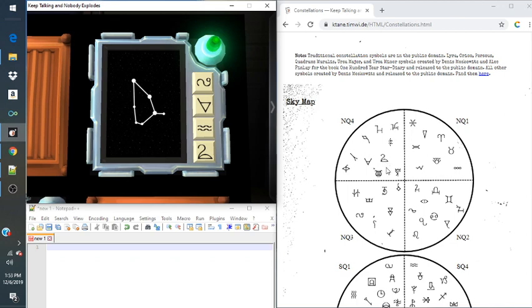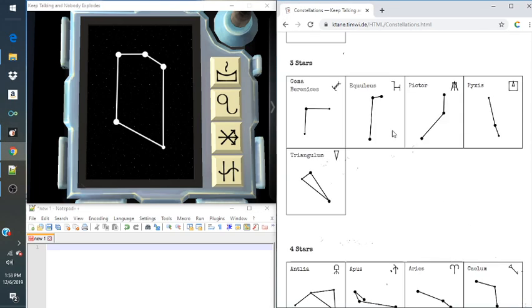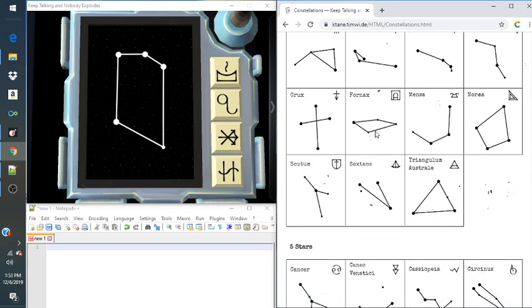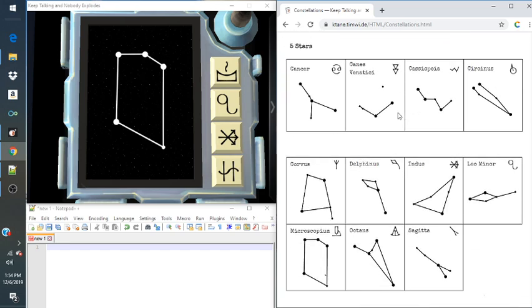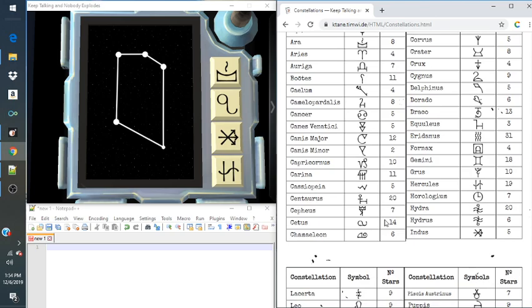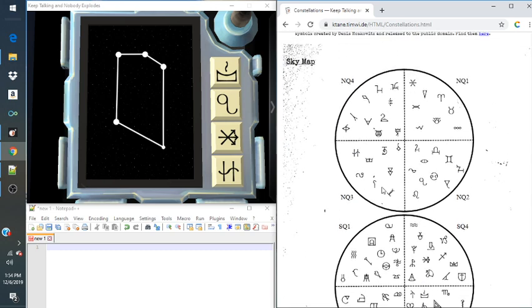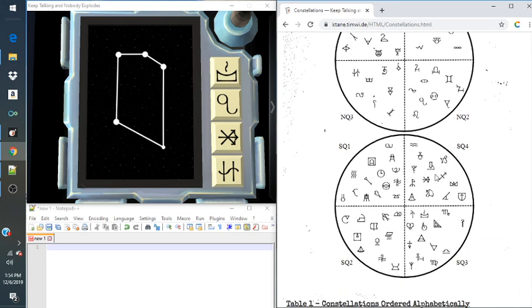We'll do the last one, and then that should be it. Five stars — it looks like the beginning of a trapezoid if you tilt it, and then it cuts off. Five stars. This one is Microscopium — it looks like a microscope, how ironic. Looking for our microscope symbol — here it is in this quadrant. Let's look at these other symbols. It'll be the three-way arrows — right there. Because they're in the same quadrant, we'll press that one.